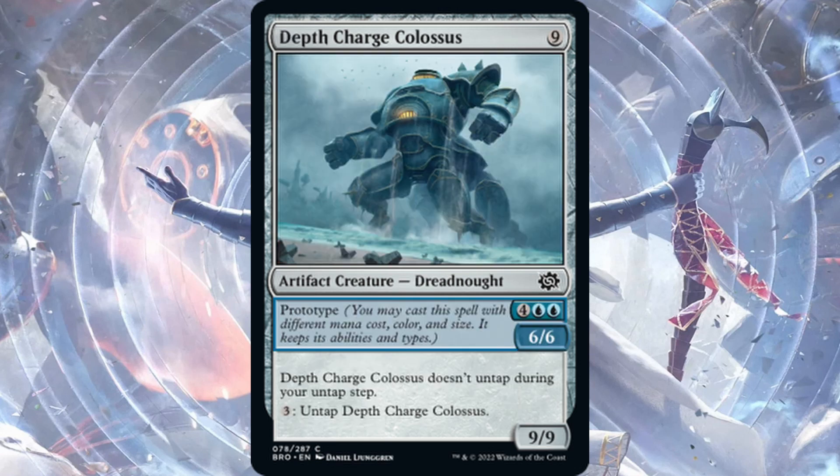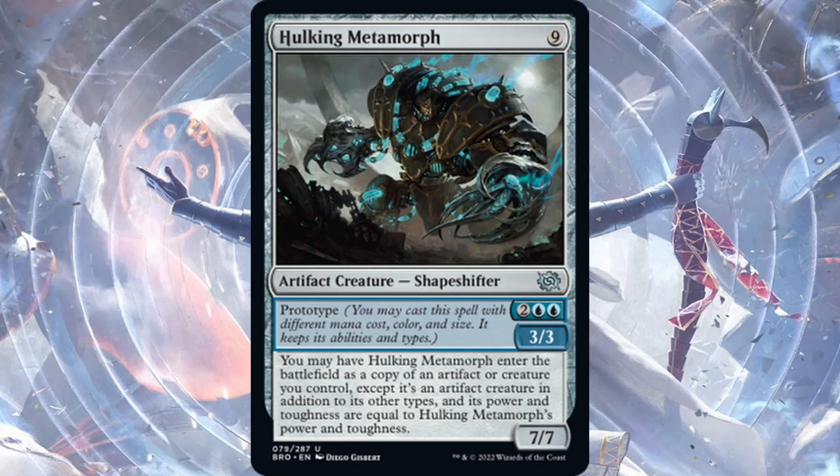Depth Charge Colossus — nine mana, Prototype for six, comes in as a 6/6. It does not untap during your untap step; you can pay three mana to untap it. Pretty simple card — just a big beater that doesn't untap. Common, limited stuff.